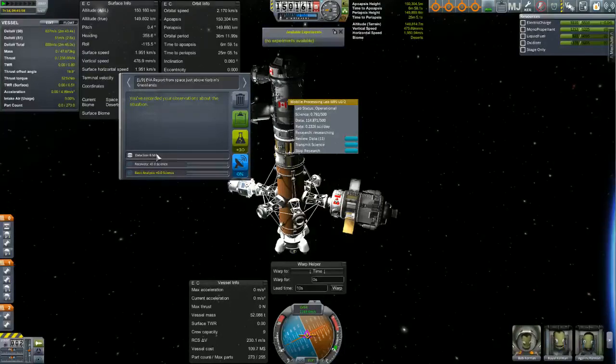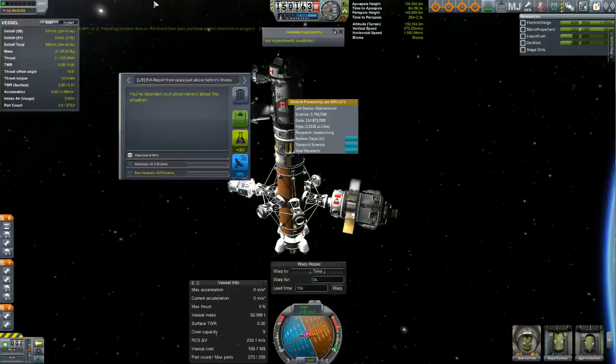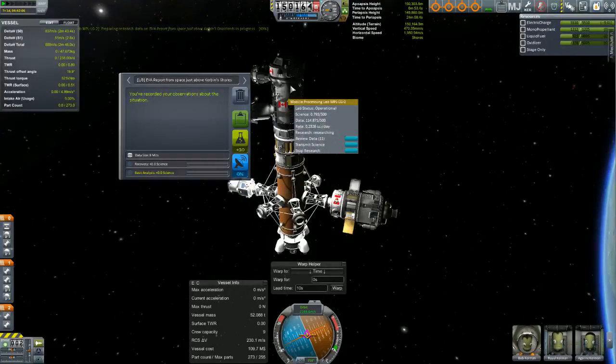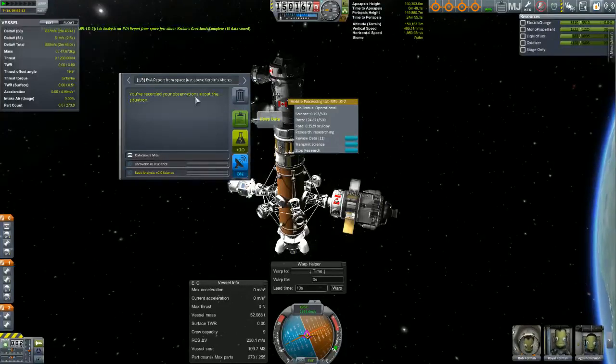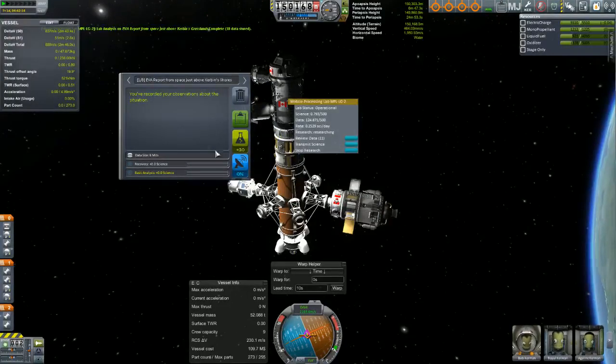So this has 8 bits and it gives me 10 data. I'm going to click that and it's going to start adding that to the 114. And once it gets up there — ding! Now we have 128, and our rate is going to go up. It still adds even if you're not getting any science from it. Obviously you have better experiments — soil samples and whatnot — it's going to put a lot more data into your lab.